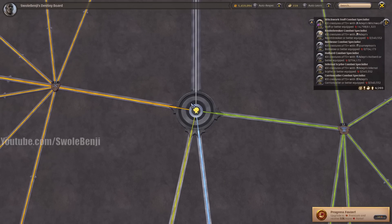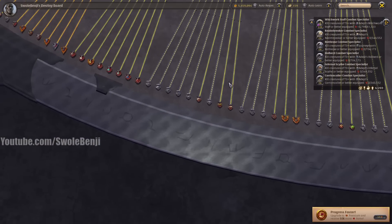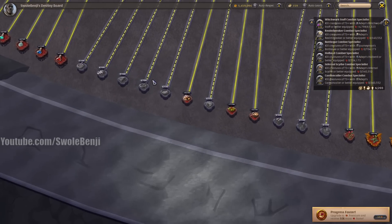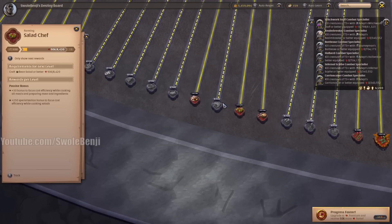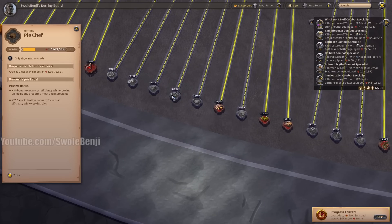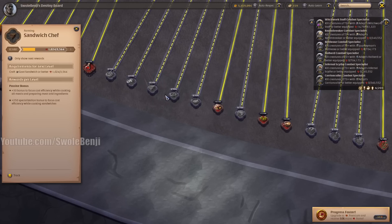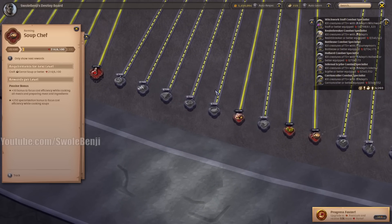For those that don't know, when you open your destiny board and go straight down you encounter the cooking tree. Cooking is interesting because it has nine different nodes, which is more than any other crafting node, and if you maximize all of them anything that you cook will have the lowest possible focus cost — because every time you max out something like soup chef, salad chef, pie chef, it does lower the focus cost. The cooking profession in this game is by far one of the most foolproof, best ways to make silver, but it is also one of the hardest to maximize — very time consuming and very expensive.